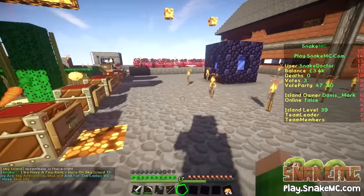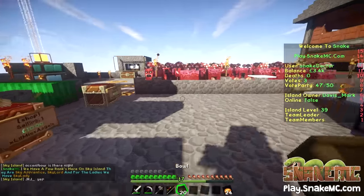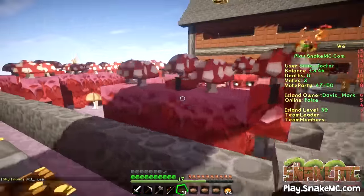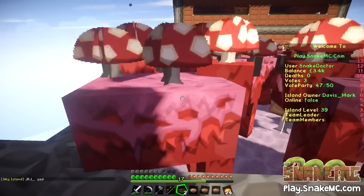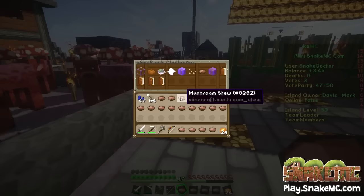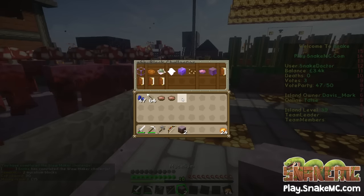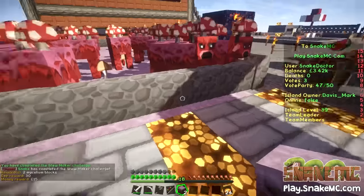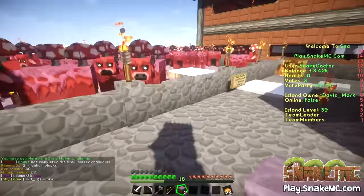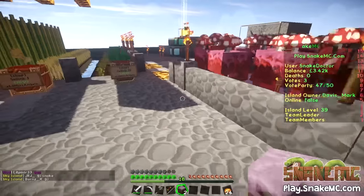Let's have a little wander around. Oh look, here are the cows — the mooshrooms! Mooshroom stew — let's get as much mooshroom stew as we can. Let me just milk you for your stew. I have all the stew. Let's see if I can get a challenge done on this island. Boom, there you go. We have now got two mycelium blocks, which I might put there for the cows. So I can get my own mooshrooms — a little mooshroom bit island going.